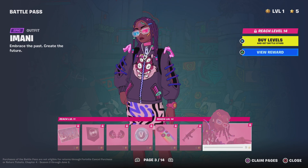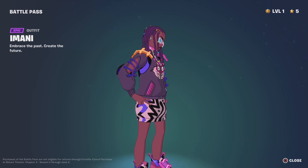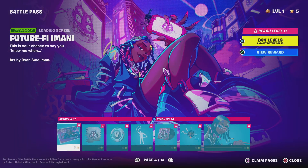All Nighter — it's a mediocre wrap. And the Imani skin — you know what, for a cell-shaded skin, I really dig her. Before I was a little iffy on her, but now seeing her in game it's like she's cool. She fits the vibe of the season. I like her. We'll see what the other styles are for her though.